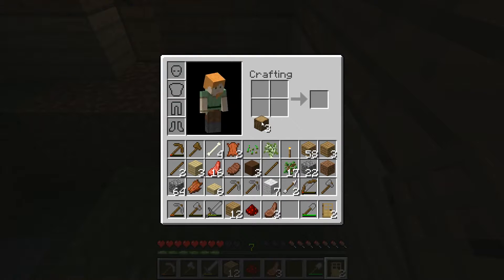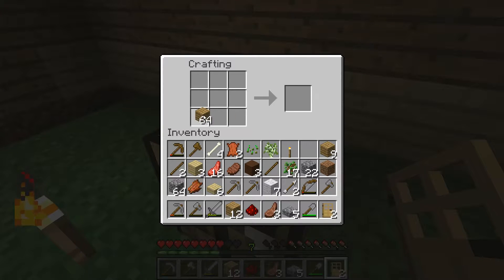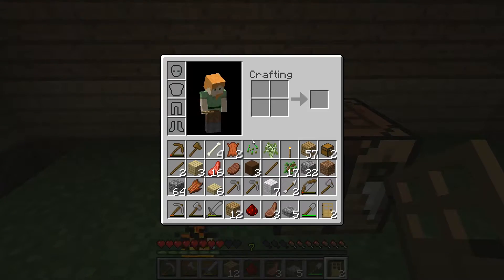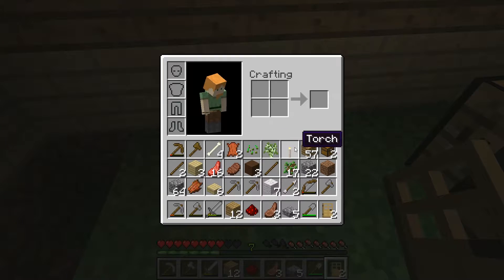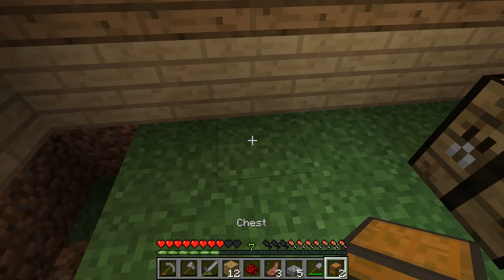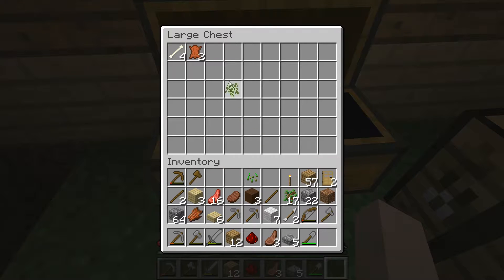I have some redstone — I'm sure that's important but I don't know what for. Let's make a chest because this is getting ridiculous with our items. Let's make two chests. We have like no room in our inventory. There we go — we'll put our chests right here.